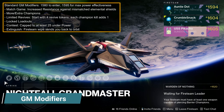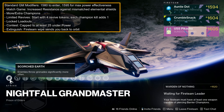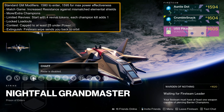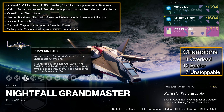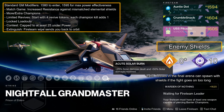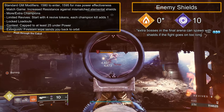For the GM modifier specific to Warden of Nothing, you have Scorched Earth — enemies throw grenades significantly more often — Shocker, defeated Goblins leave damaging Arc Pools, Chaff with no Radar, 4 Overload, 10 Barrier, and 7 Unstoppable Champions, Void Shields, and Solar Burn. Only a handful of Void Shields, so Void Abilities, an Arbalest, or Team Shooting should suffice.